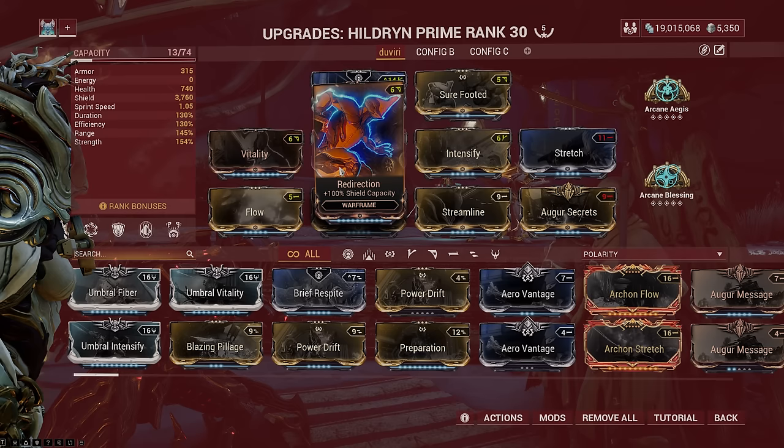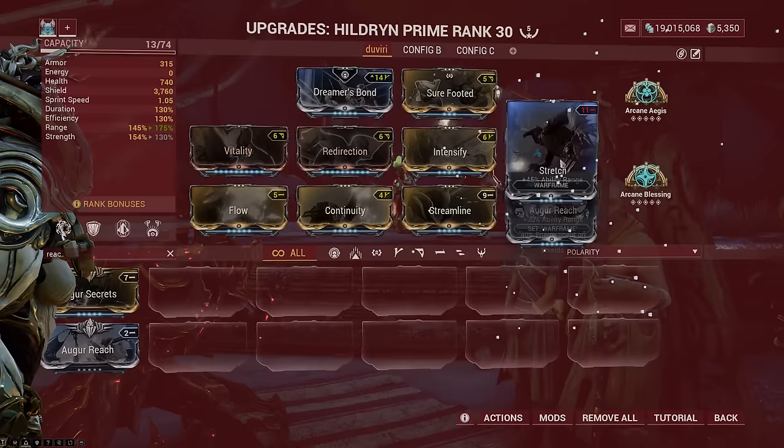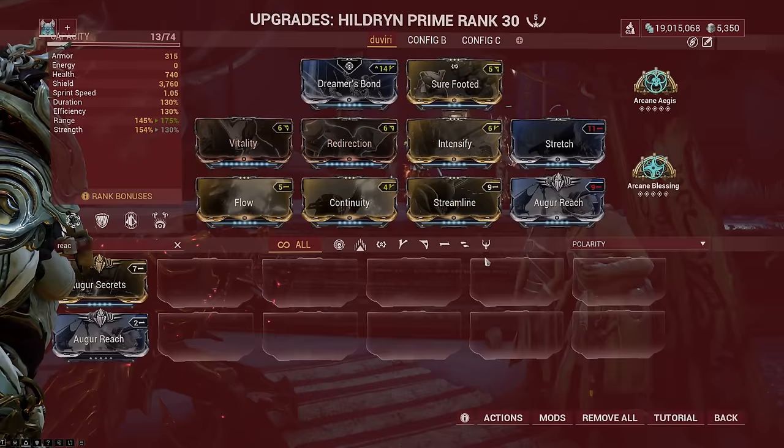The Intensify mod will increase your power strength, giving more power to your abilities, and this pairs well with Augur Secrets at early levels. Then Stretch plus Augur Reach would give your starter Warframe abilities a decent range to either kill enemies with nuke attacks or crowd control enemies within the vicinity. The best part is that most of these mods can be used for Steel Path builds, except for Redirection and Intensify, as those have better variants.